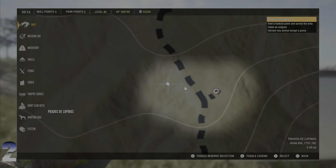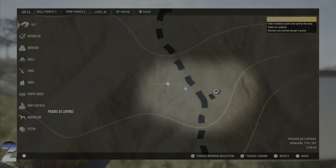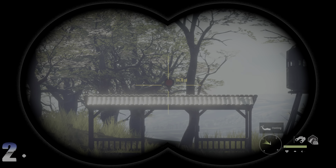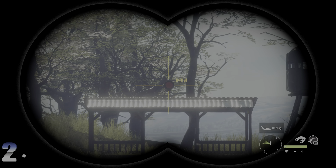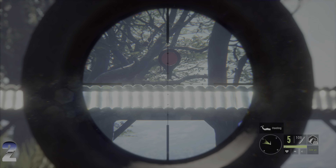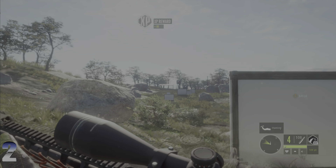The second target is going to be just across the road, behind the archery range. We're looking toward the south. Come across the road, go to the farthest target, stand in the circle, look back toward the shooting house, and you'll see the target right on top — 114 yards, an easy chip shot for the 22.